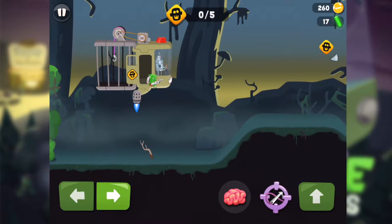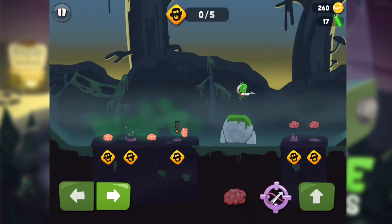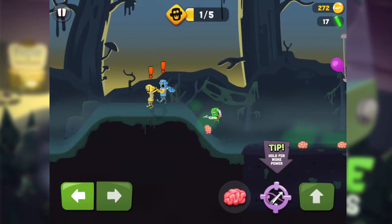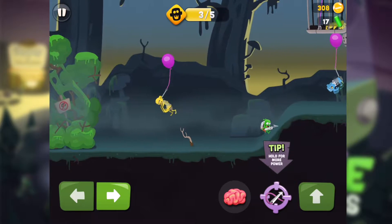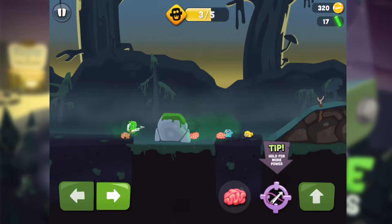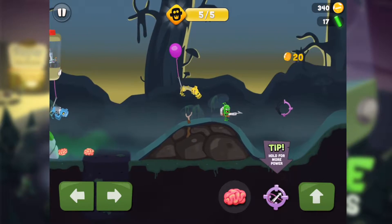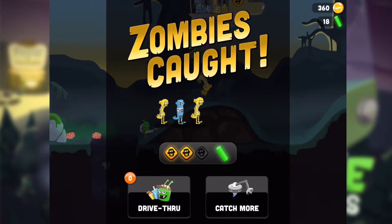Go on adventure in the swamp. Brains, brains, and brains all over the place! Don't run away, I need you alive. Yes! Call all tip — hold for more power. Do I need more power for that? Let's just barge and ambush — caught you all! Five out of five score, very interesting.